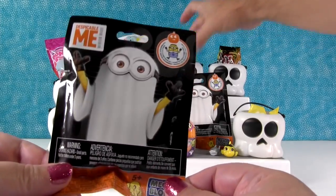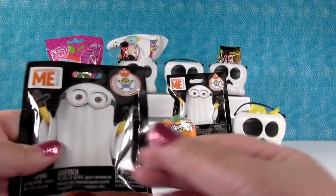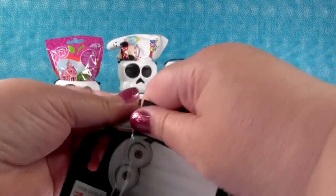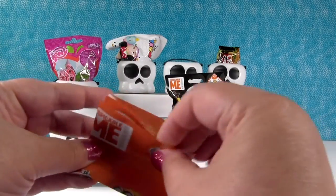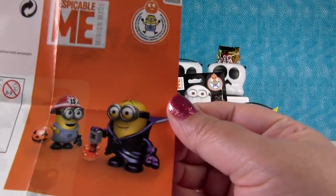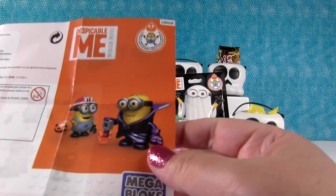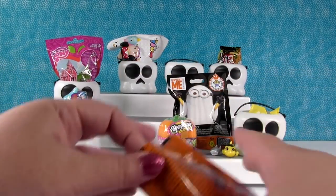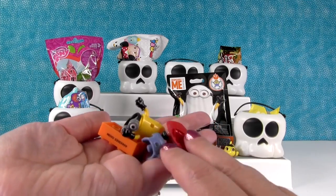These are brand new Despicable Me Halloween ghosty figures from Mega Bloks. We don't have any idea what's inside because it doesn't show us. There's a checklist — there's a vampire minion and a fireman minion. So the fireman has a little trick-or-treat pail and a lantern, so they're going out trick-or-treating. There's only two you can get in this series. We got the fireman one — nice, awesome!